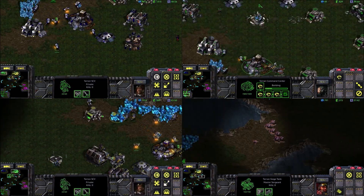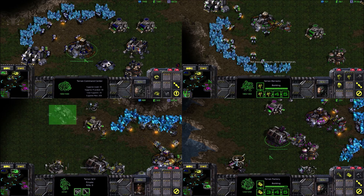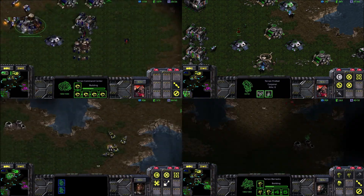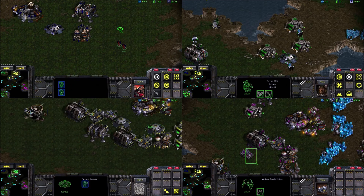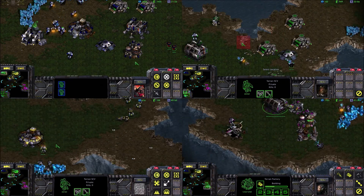You can see the attack coming at my spider mines, but I did notice the computer is less likely to commit to an attack if there are spider mines and if they don't know where they are. Granted, they do have overlords, but they are generally fairly slow at the beginning and not necessarily a threat to the spider mines.